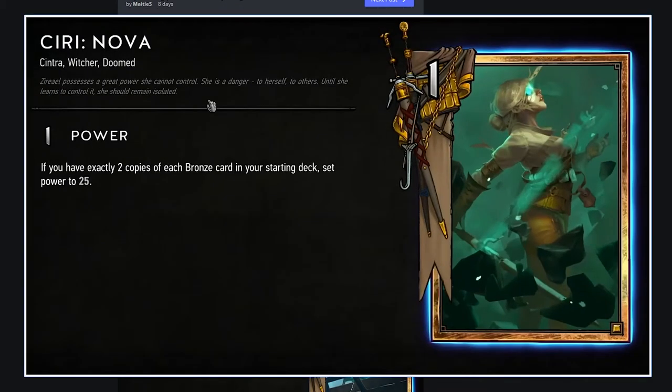Ciri Nova — I really miss Ciri. If you have exactly two copies of each bronze in your starting deck, set power to 25. What?! How is this not broken? Having exactly two copies of a bronze card is easy, right? You lose some deck consistency, but this just seems crazy. It says set power to 25 — so I'm assuming that's not just a boost. This seems entirely broken at a glance. Maybe I'm underestimating how difficult it is to build a deck with exactly two copies of each bronze, but in a Northern Realms machine deck it seems absolutely insane.